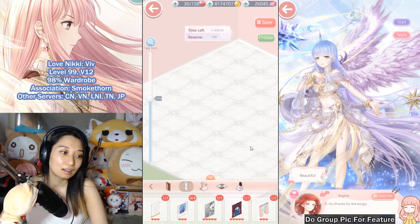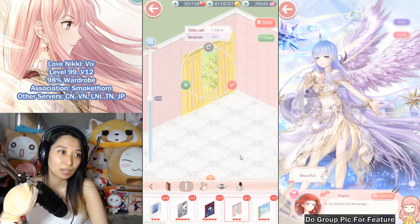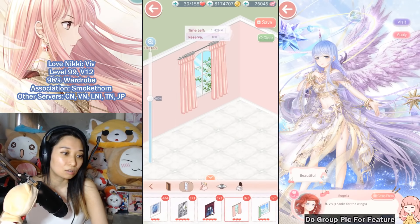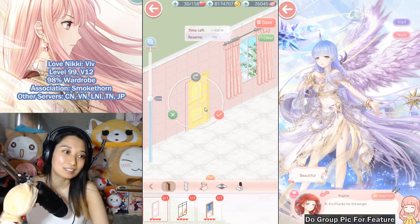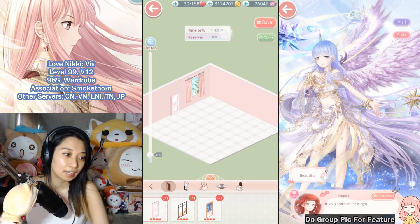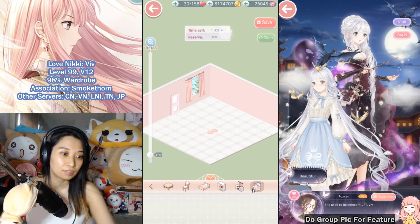She has pink curtains I can use. I also like the gothic items — she has good stuff! Oh, a pink door too — how nice. Let's place the door and make it smaller.